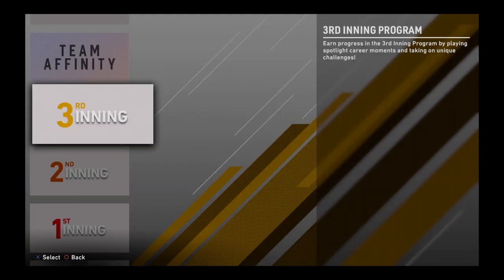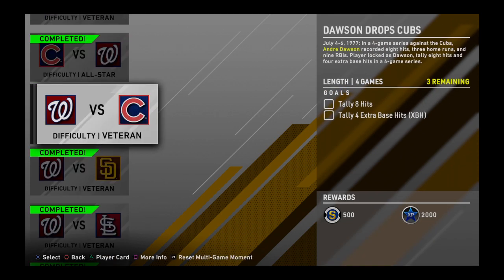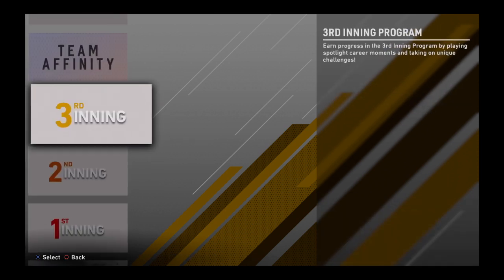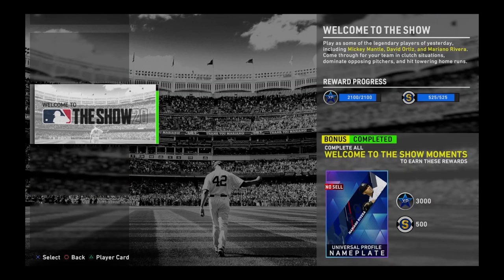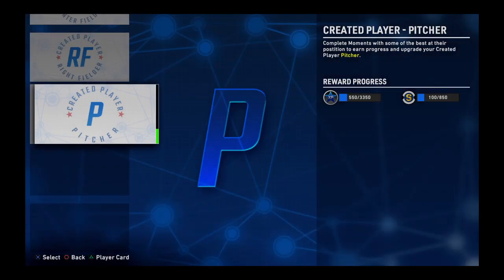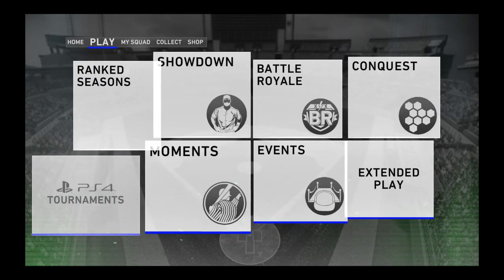There's stage two, and there's the third inning — I almost have all the Dawson moments done, but I can leave the program so I don't care. I'm kind of disappointed about that second inning and first inning. Welcome to moments — these aren't necessarily the best, but hey, you get a free mo name plate, and it's 525 stubs in total. That's not the best, but created player moments are actually some really good moments to get done. So moments is my first thing.